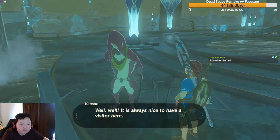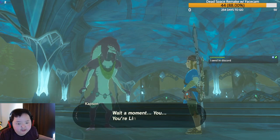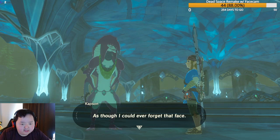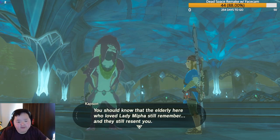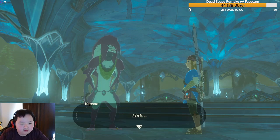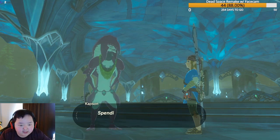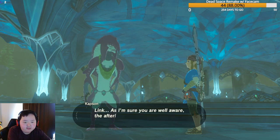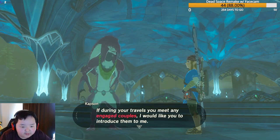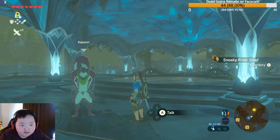We meet Kapson, a retired Zora priest. He recognizes Link but, unlike others, he resents the deed rather than the person and believes in letting the mistakes of the past wash away. He mentions his retirement is boring — each day more idle than the last. His one wish is to officiate just one more wedding before he passes on, and asks Link to introduce any engaged couples he meets.